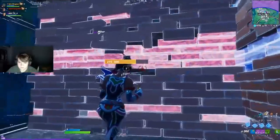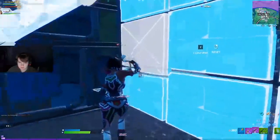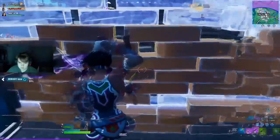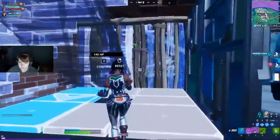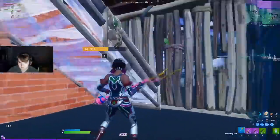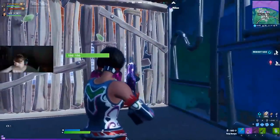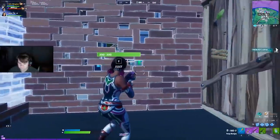Mongrel, knowing this, immediately turns around after placing the wall and places a ramp over his head to block the opponent coming through. He then edits out of the back, boxes up, and edits the ramp into a right-hand peek. If the opponent had opened his wall at the back, this peek on the ramp would have enabled him to get a great shot. He doesn't end up needing it because he gets the wall, but the muscle memory is clearly there.